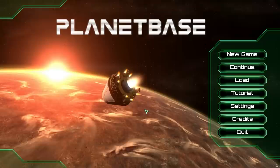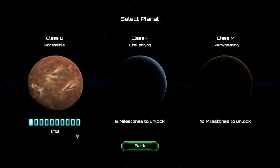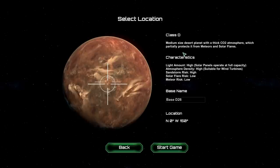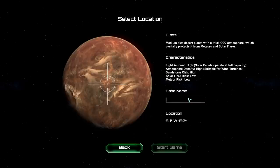It's basically a space planetary building survival game with a three-quarters view and amazing graphics. You have three different kinds of planets and you need a certain amount of milestones to unlock the next planet - accessible, challenging, and overwhelming. I've already got the 'survival' milestone. The planet we're picking is a medium-sized desert planet with a thick CO2 atmosphere which partially protects it from meteors and solar flares. Light amount is high so solar panels operate at full capacity, atmosphere density is high suitable for wind turbines. Sandstorm risk is high, solar flare risk and meteor risk are both low.